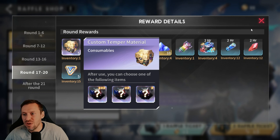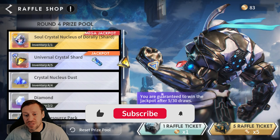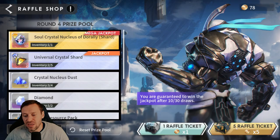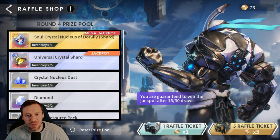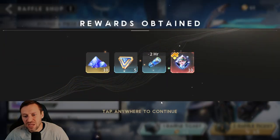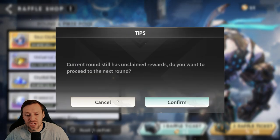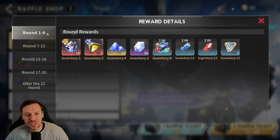All you need to do is when you summon — we're just going to summon a couple — so when you hit 30 you will definitely hit the mega jackpot. But if you get lucky, there we go, we hit it at 25. So it's not a huge saving, but then you reset the prize pool, and it just means that you can go through these rounds a lot faster.